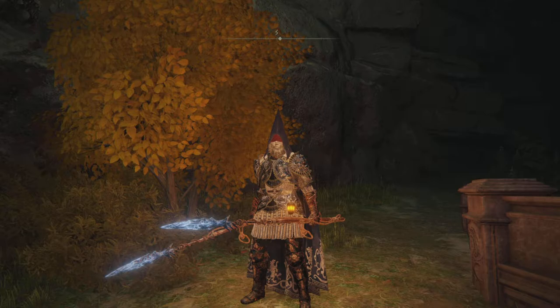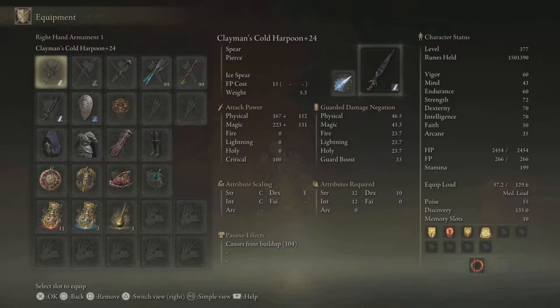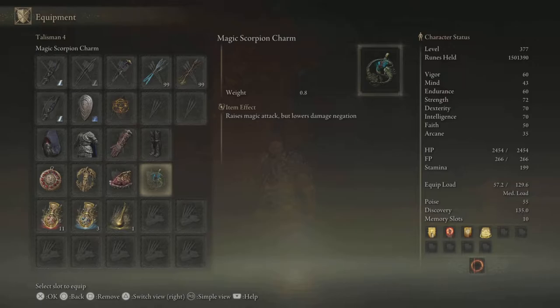The Ice Spear Ash of War and the Clayman Harpoon are both actually pretty good. The Clayman Harpoon can scale with strength and intelligence, so for anyone building intelligence they already need strength. When you have the Clayman Harpoon, I suggest using it because it does magic damage, and we can boost magic damage with the Magic Scorpion Talisman.